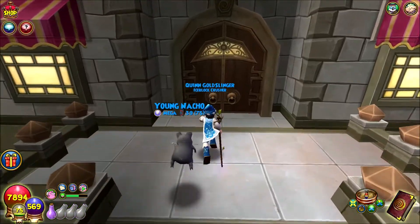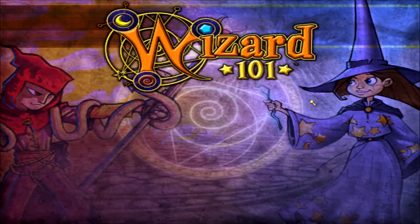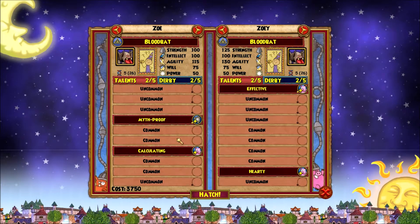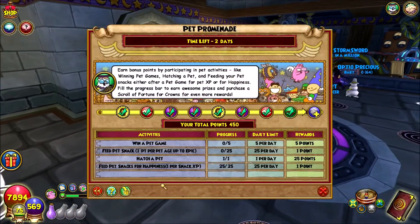The second way to get points quickly is to obviously hatch a pet. The easiest way to do this is instead of spending like 90k gold at the kiosk, you can simply hatch two bloodbats, and it costs like less than 4,000 gold. So if you're kind of running low on gold, just do this — it'll be fine. One of the rewards from this gives you 5k gold anyway, so it's pretty much free. You can just trash the egg after if you want.